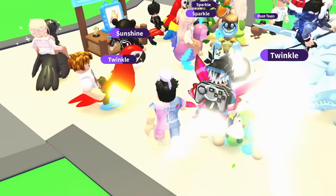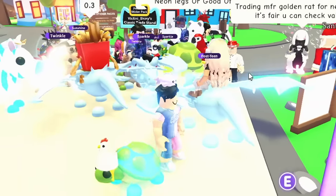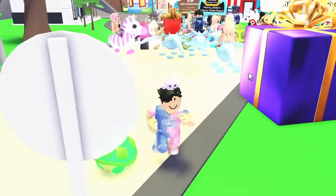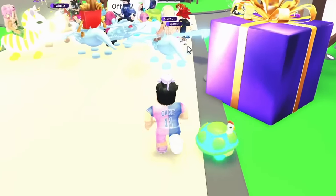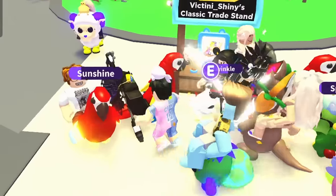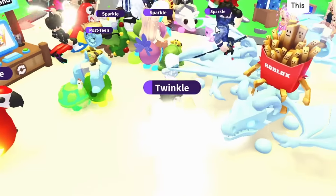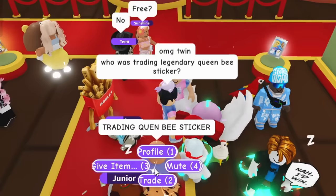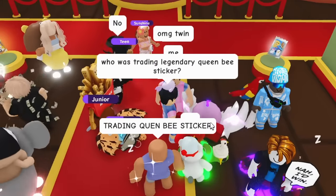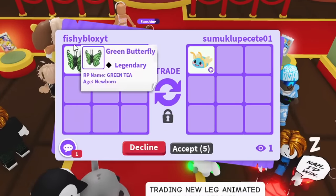I saw someone spamming 'trading queen bee sticker for a legendary ride pet' — I 100% want to do that trade. I can't find them in the neon cave; someone else said they have the animated dragon sticker. People are at the toy shop — let's head over. This person has the legendary queen bee sticker and wants a legendary pet.